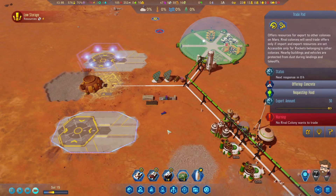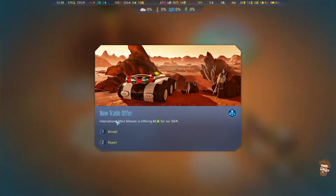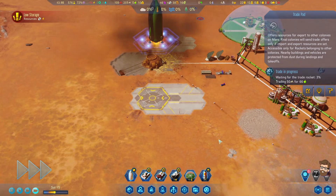Rocket with a bunch of materials on board. I'm still trying to trade off some of my concrete for food, but nothing doing right now. IMM is willing to send some over - I'll take absolutely a ton of food.